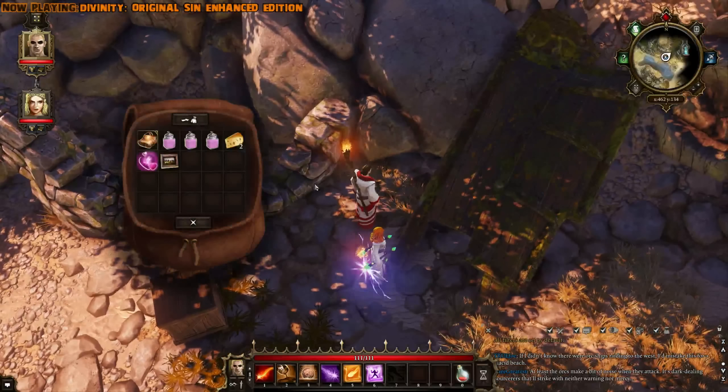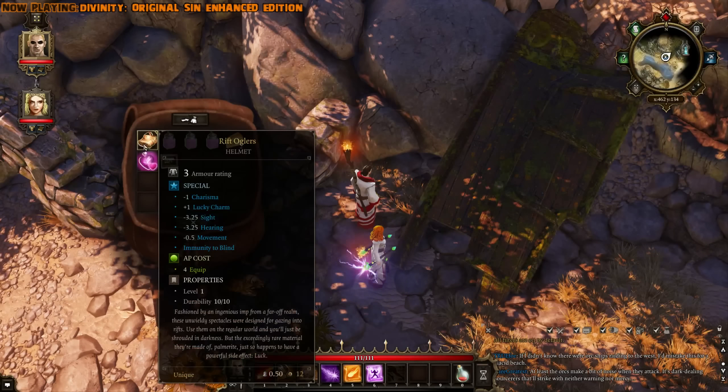Alright, here we go — it's right here. Let's give it a shot. Let's drag this out of here — there it goes! Alright, we got the Rift Oglers. It's a helmet with 3 armor rating, negative 1 charisma, and plus 1 lucky charm.